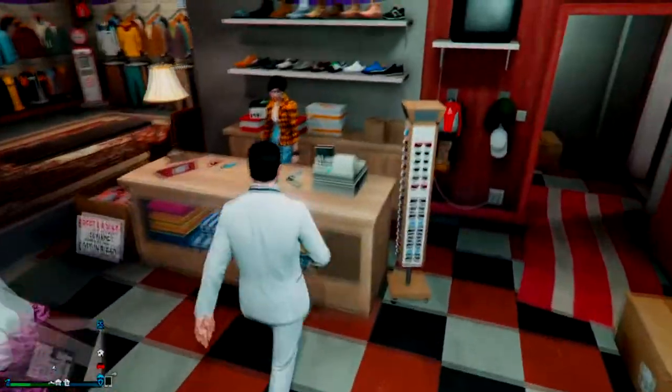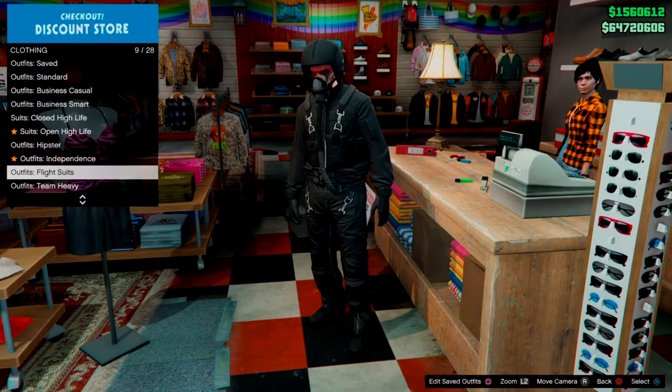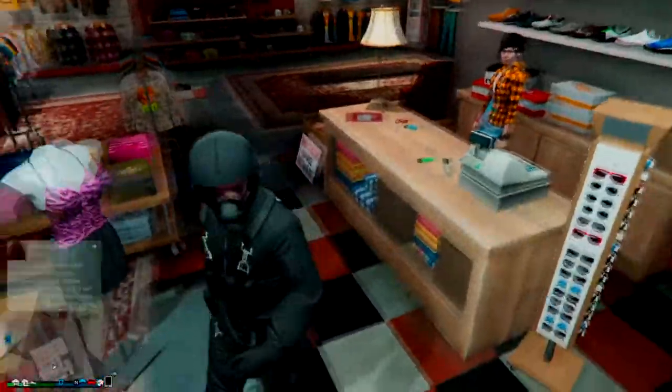Once you've done that, you just want to go to the flight suits and purchase the black flight suit.